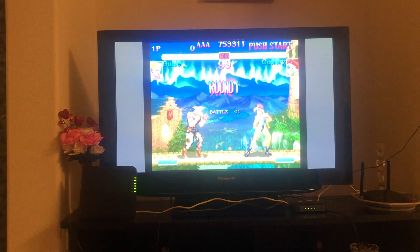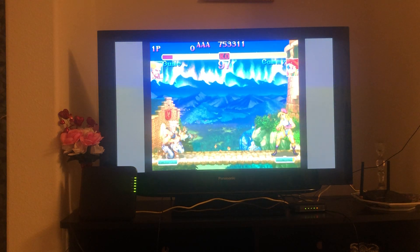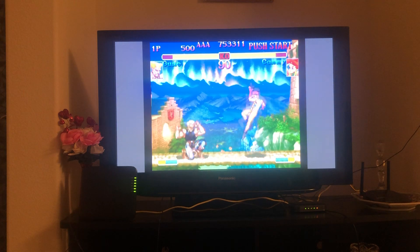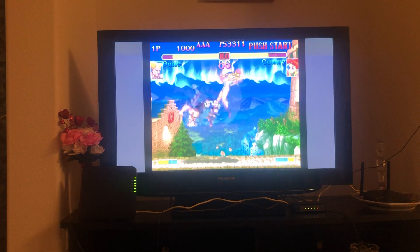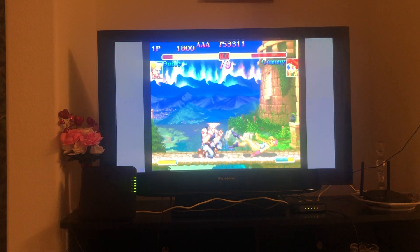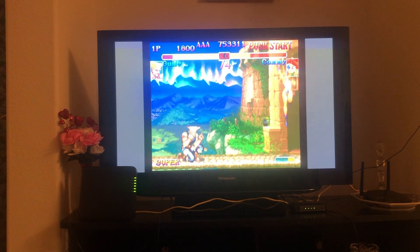You have the whole character to throw Sonic Booms and do Flash Kicks. So your goal is to stay still and wait for the CPU to come to you. Keep them out with medium kick, and when they jump, Flash Kick. That's it. That's the strategy — that's gonna be 99% of your strategy.